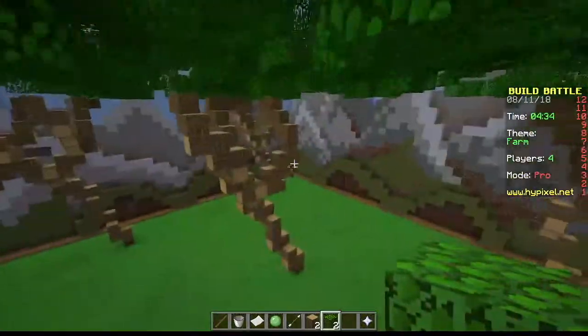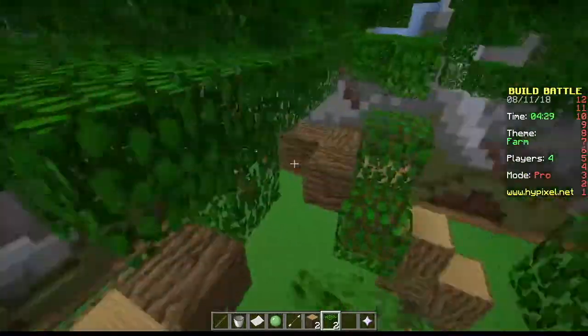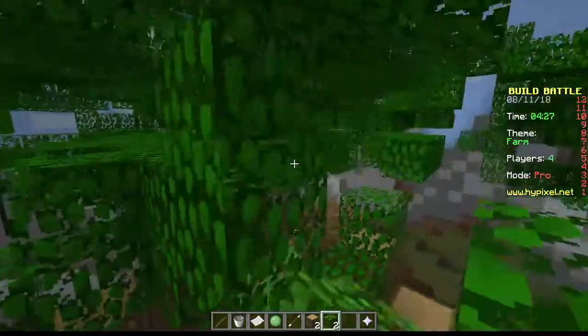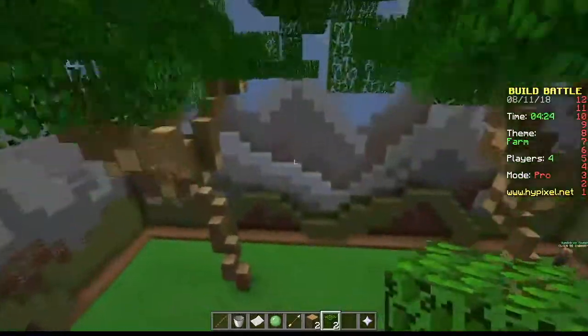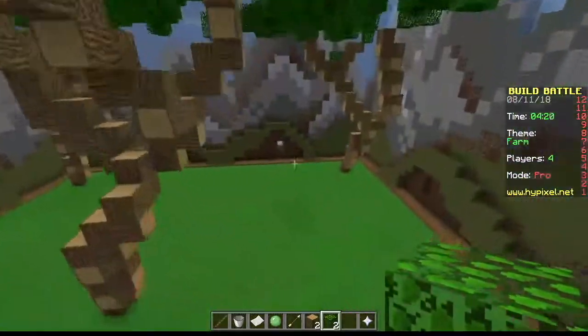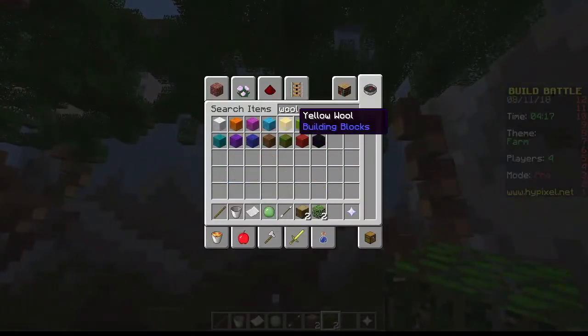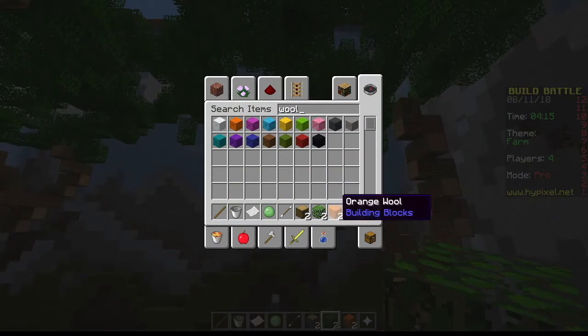Now we're just making some adjustments, trying to connect the branches to the trees. This is quite unnecessary, but somehow it will look more realistic. So now let's start doing the fruits — this is an apple and orange farm.